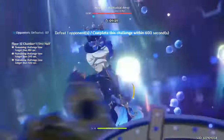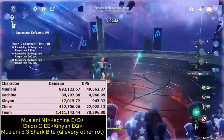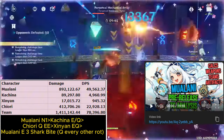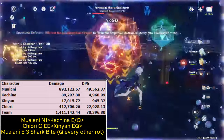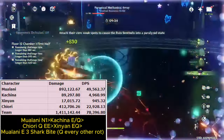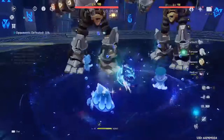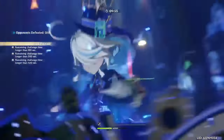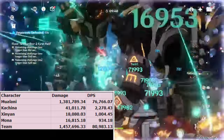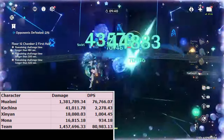The first recommended team is a double Geo team with another new character coming in 5.0, Muolani. The full team is Muolani, Kachina, Chiori, and Zinyan. This team uses Chiori to deal great sub-DPS damage alongside Muolani, since both will be buffed by Kachina. The extra shield strength from Geo Resonance will also help keep Zinyan's shield active, which is important since that is where her Pyro application comes from. Mona can be used instead of Chiori to focus entirely on Muolani's personal damage, but you will lose Geo Resonance and need to keep Zinyan's shield alive.